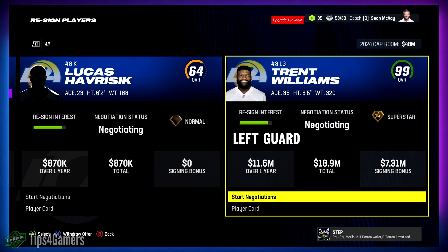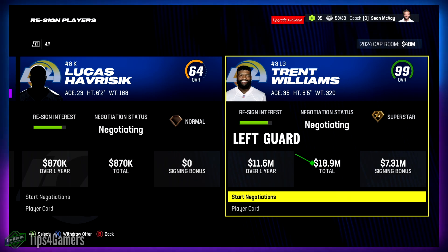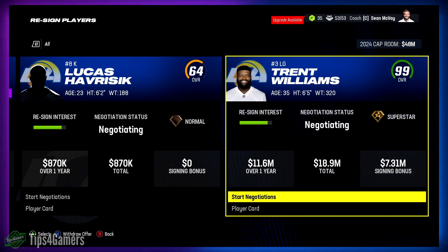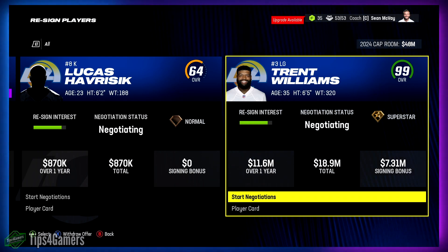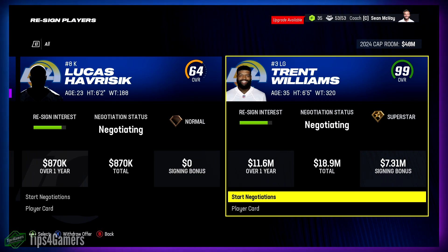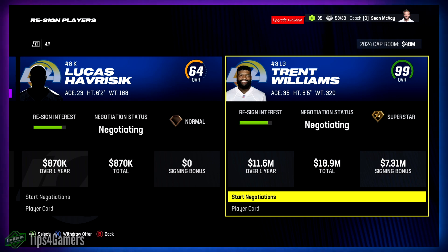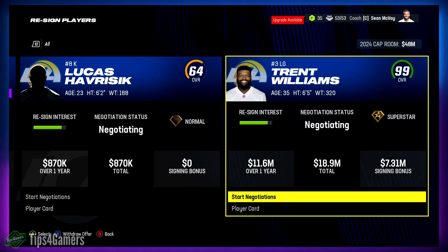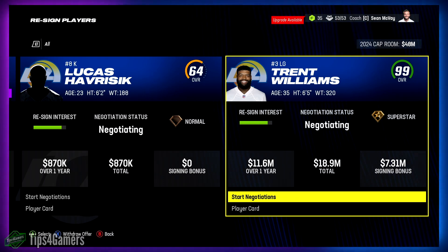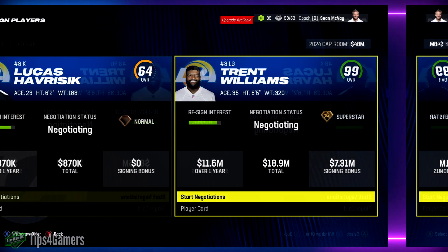So to recap: left tackle is 28 million, right tackle is 20 million. Now left guard comes in at 18.9 million — basically 19 million. That's about a million dollars less than right tackle. This is actually close to the real-world going rate for top guards. Left guards are in a good spot compared to left tackles.